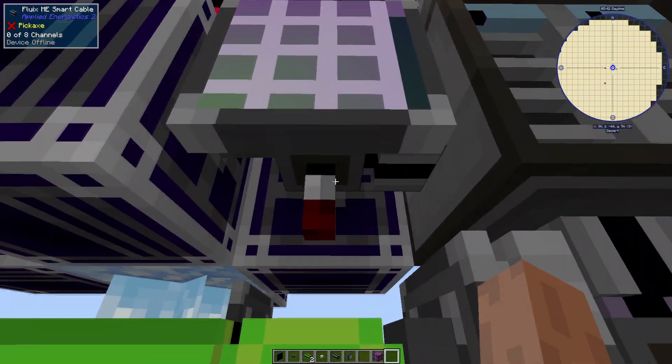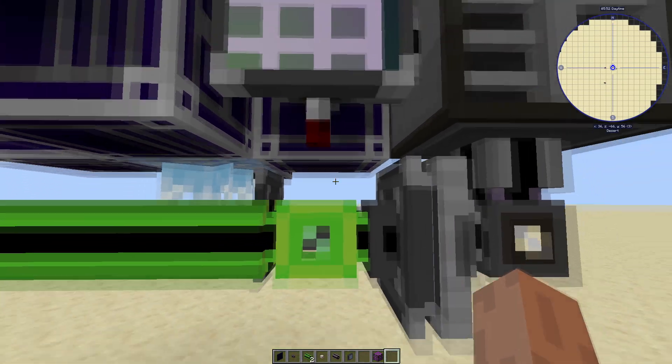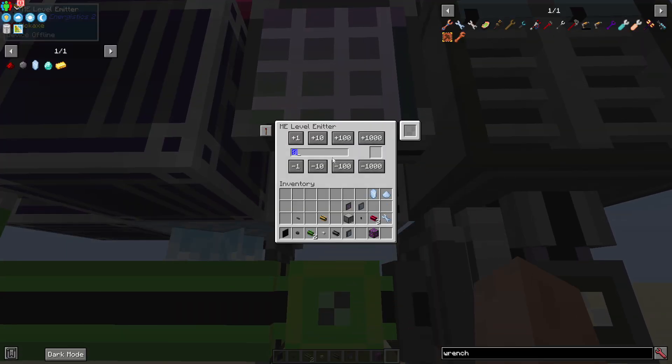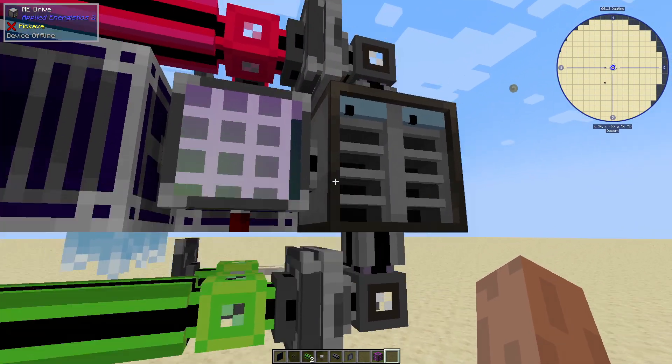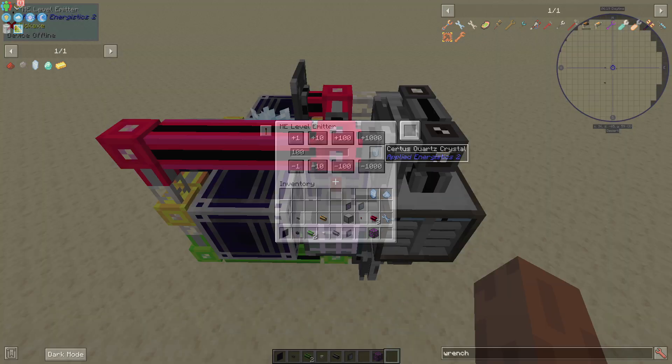And that should basically be it. Last thing - level emitters: you want to make sure they emit when below a certain amount. You could have them in default mode, in which case you would just need to replace these toggle buses with the inverted versions. But I'm just going to press this button and say emit when you have less than - I don't know - 256. Or just like 100. Tell me when you have less than 100 Certus Quartz Dust, and tell me when you have less than 100 Certus Quartz Crystals.